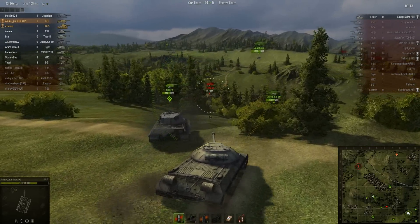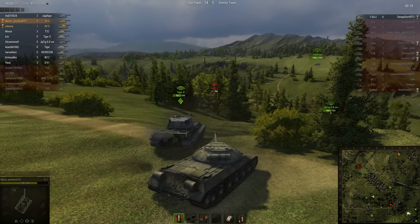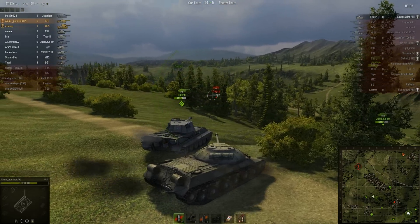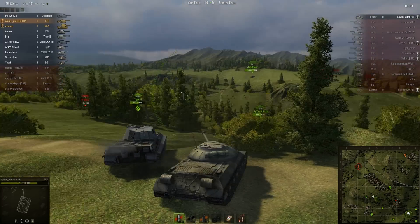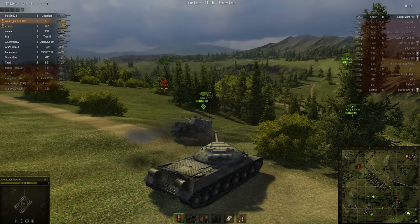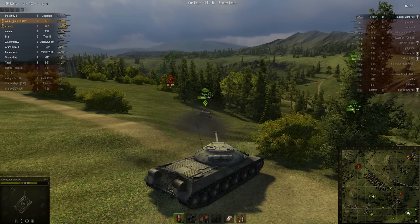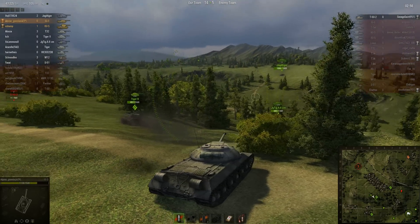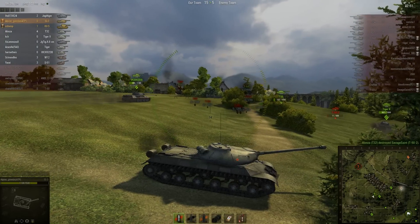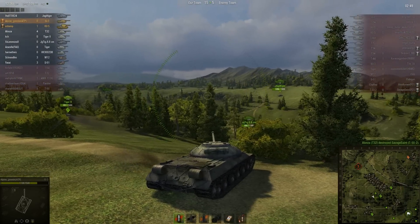He knows what he's doing. Unfortunately, his team didn't know what they were doing, so he couldn't really help. Being a scout's tough — being a good scout and having your team not have a clue what to do, and then it's all for nothing. He gets taken out — his last 11 HP taken out by the T-32.